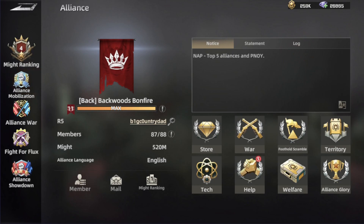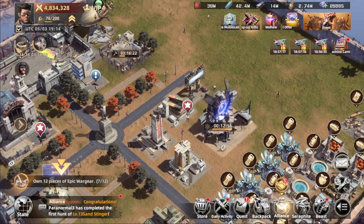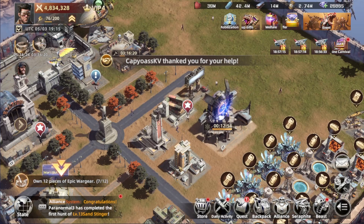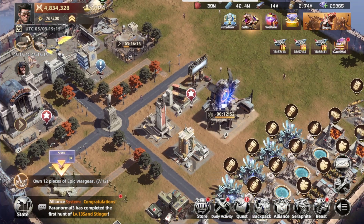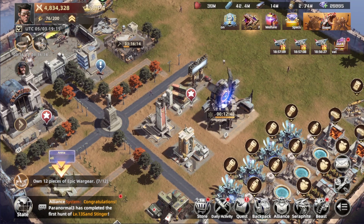Then we have the alliance mobilization, which is a type of ranking system for the alliance. There's also a help section there, which is really useful. That covers everything about the alliance and all its tabs.